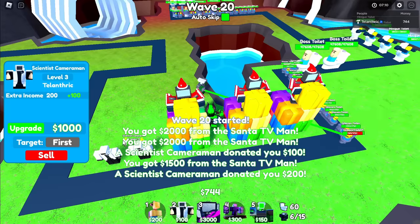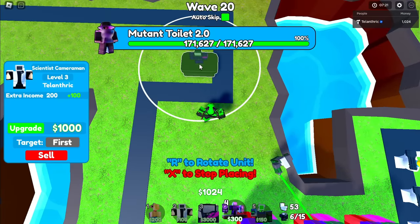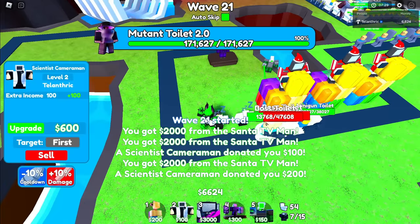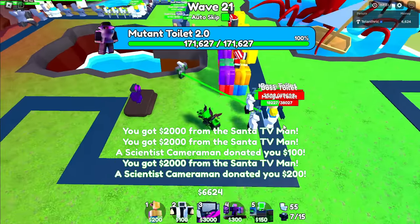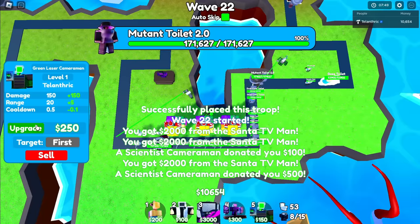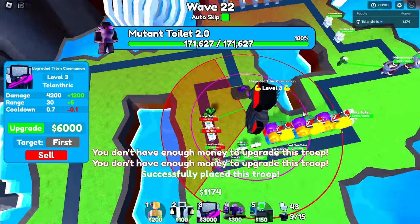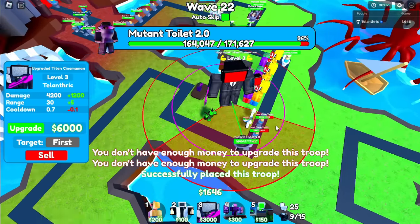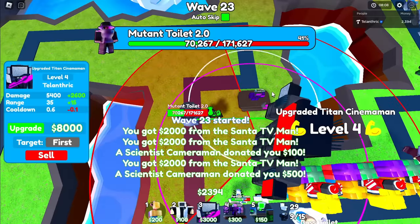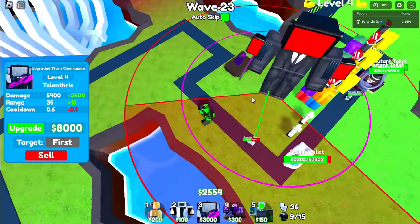Now all my Santa TV Men are maxed. I'm going to put the DJ TV Man right here — I want to start boosting the Green Laser Cameraman. The Scientists got stunned, I want to upgrade them! I'll get a second Green Laser Cameraman and try to max him out — oh, he got stunned instantly. I'm also placing an upgraded Titan Cinema Man because we need to start doing AoE damage. There's the Mutant Toilet 2.0 — he's pretty strong, but so is the upgraded Titan Cinema Man. Let's go, we got him!